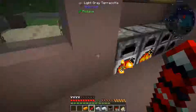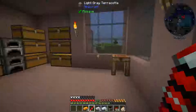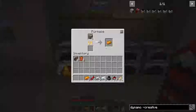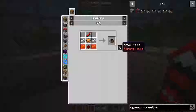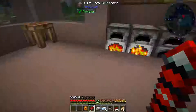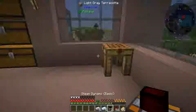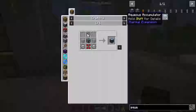Those sawing sounds come from Dynamic Surroundings — it's one of my favorite mods that I've added to this pack. And there is a second steam dynamo. Now we're going to want an aqueous accumulator.